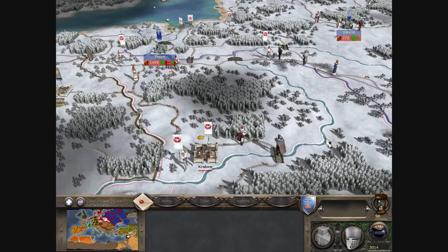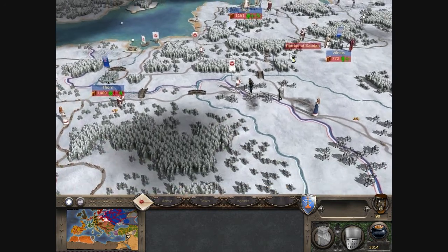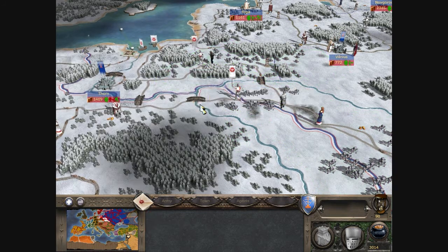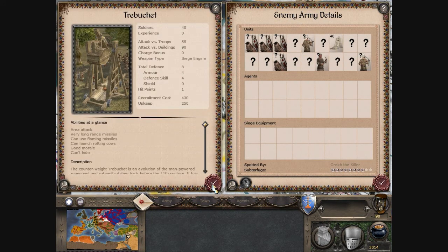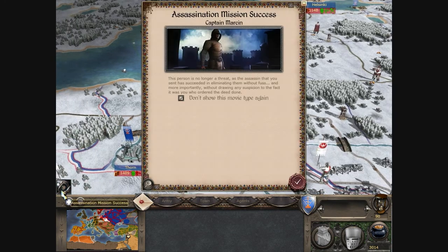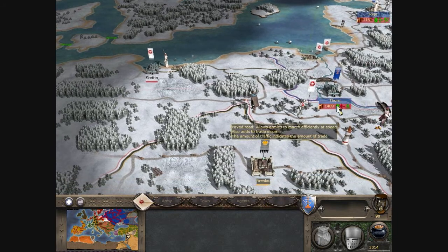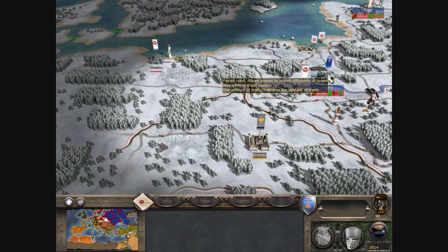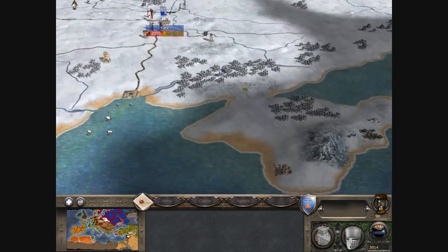We still can't do much here on the western front. It looks like this army is going to try and take back the city. They've got trebuchets there - that could be deadly actually. Trebuchets are pretty good at destroying walls, so they could probably break down the walls of that city and charge in. But we've got some infantry to defend if needs be.